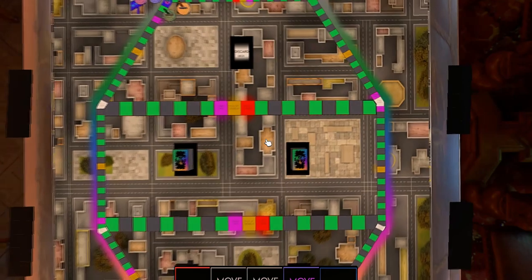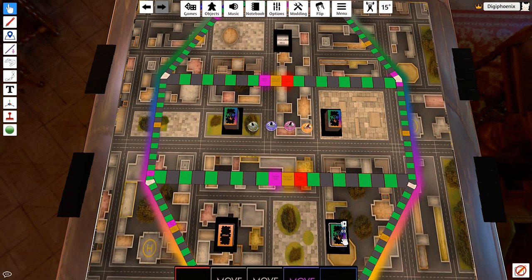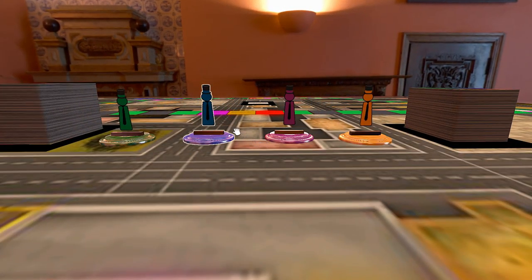Now time for the setup. At the start of the game, draw five cards from the main deck for each participating player. Then choose what color you want to represent yourself as: green, blue, purple, or yellow.